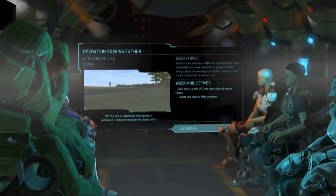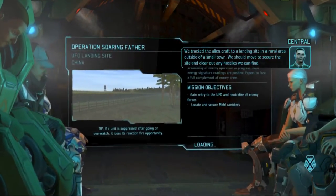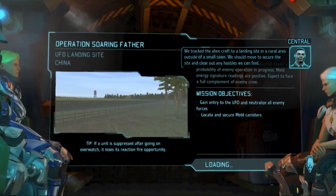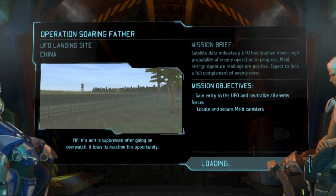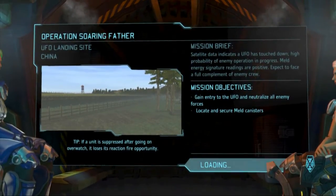For the next operation we track the alien craft to a landing site in a rural area outside of a small town. We need to move to secure the site and clear out any hostiles. We need to gain entry to the UFO and neutralize all alien forces, then locate and secure the meld. I do need to start worrying about meld a little bit more, but not too much.